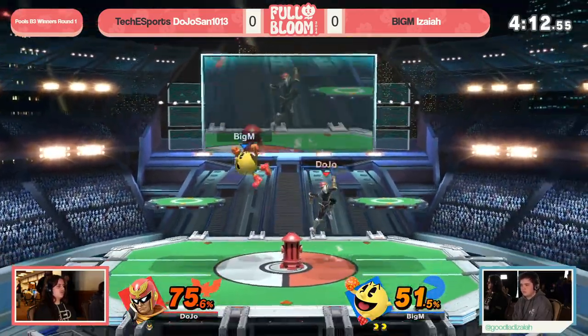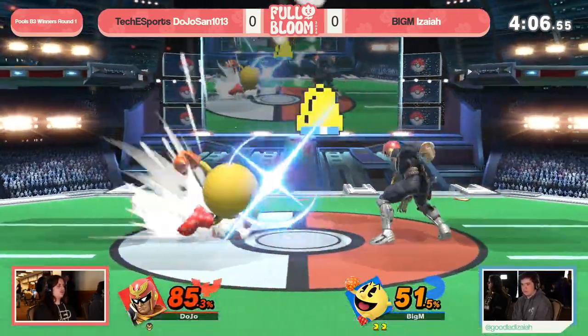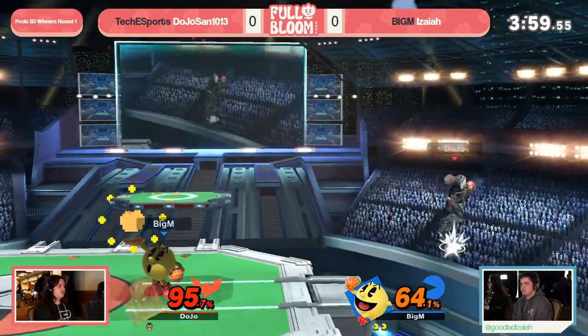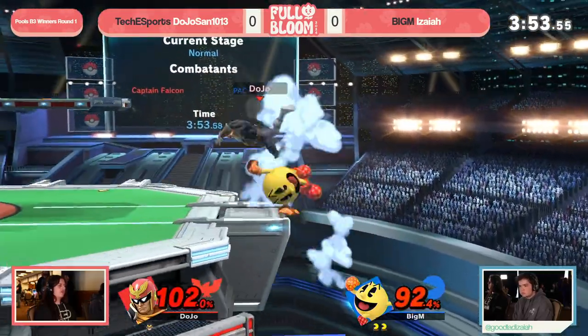Isaiah at this point is looking to rack things up, probably gonna grab some fruit, maybe get a bell, and try to close things out. That Falcon kick — it feels like Dojo-san maybe just isn't as familiar with the Pac-Man matchup, because he still hasn't caught on to the fact that the Falcon kick at full health is not gonna break the hydrant.